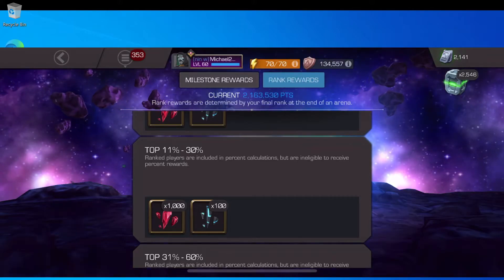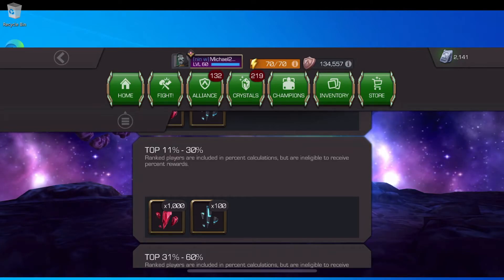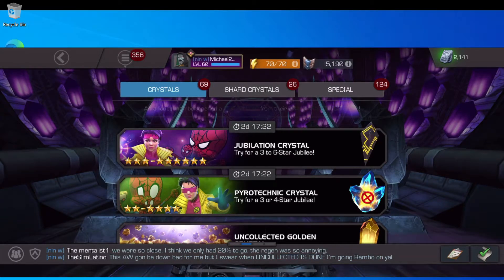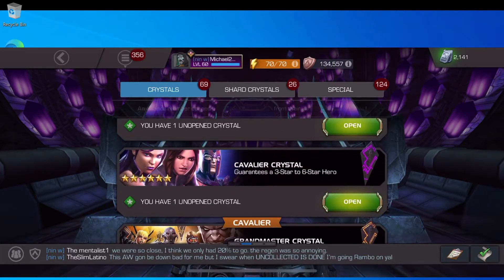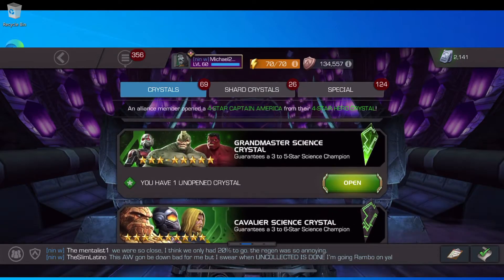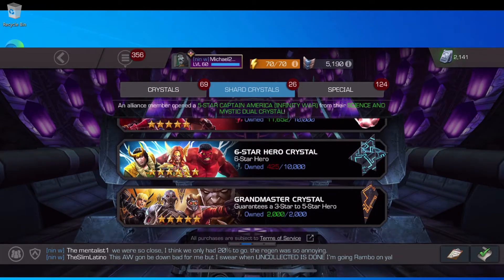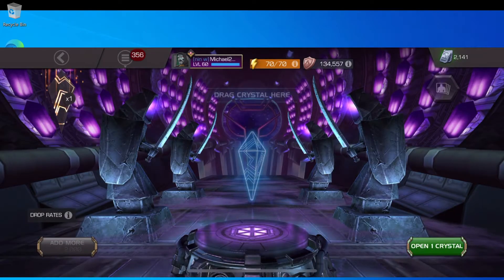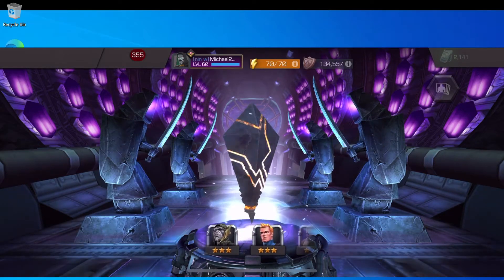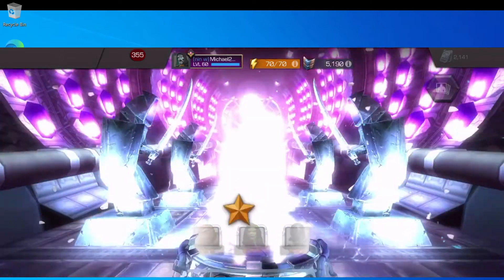We got a new featured 5-star this week yesterday and that thing is awesome. So we're going to do some crystals and open them. I've got a new 3-6 star crystal and a cavalier crystal to open tonight. Let's open the grandmaster crystal first, just to see if we get lucky. We'll probably get a 3-star — and we got a 3-star She-Hulk, no big deal.